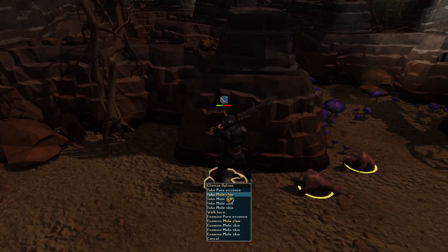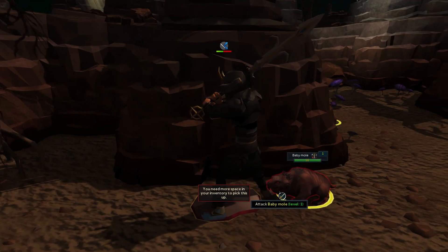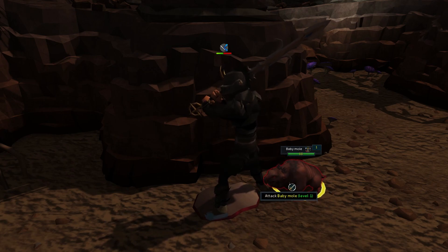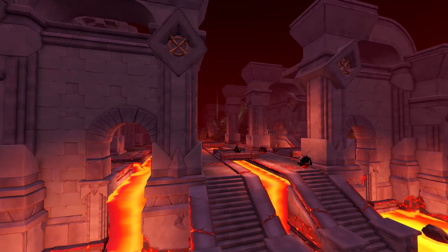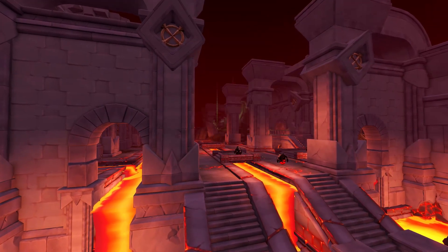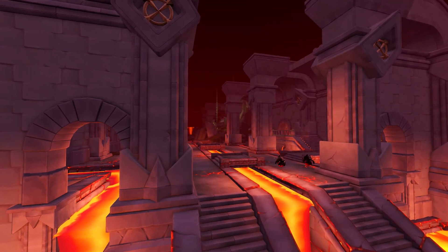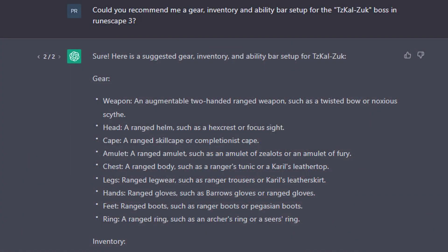The spoils are Pure Essence, Mole Claws, and 3x Mole Skin. These baby moles have been quite fierce throughout the fight, and they seem to think I won't kill them, but they are wrong. So what we've learned today is that you can actually kill bosses in RuneScape with the help of an AI chatbot setup. But what I was really hoping to see was that this chatbot would actually provide us with a meaningful setup a player could actually use. When asking the bot the same question for a different boss - in this case Tzhaar-Ket-Zuk - and specifying RuneScape 3, it still came up with some really weird suggestions.